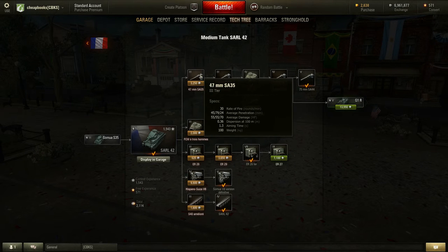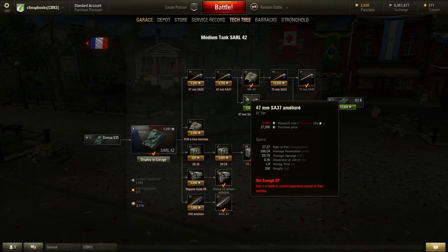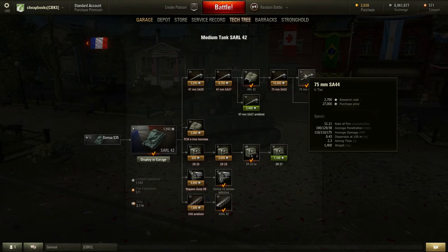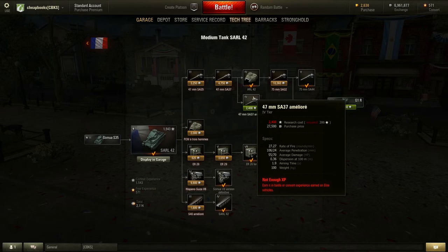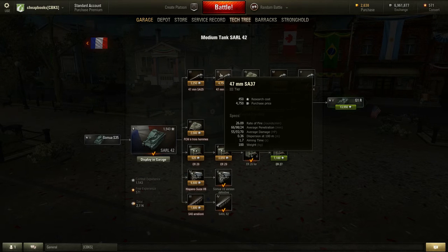Let's look at the penetration. The first number under average penetration is with regular rounds. It's 45, this one is 66 — which is a way better gun — this one is 106, this one is 74, and this one is 100. You want the highest penetration you can get, so clearly it's going to be between the 75mm SA-44 and the 47mm SA-37 Amelior. The other guns have lower penetrations and the rate of fire is about equal.